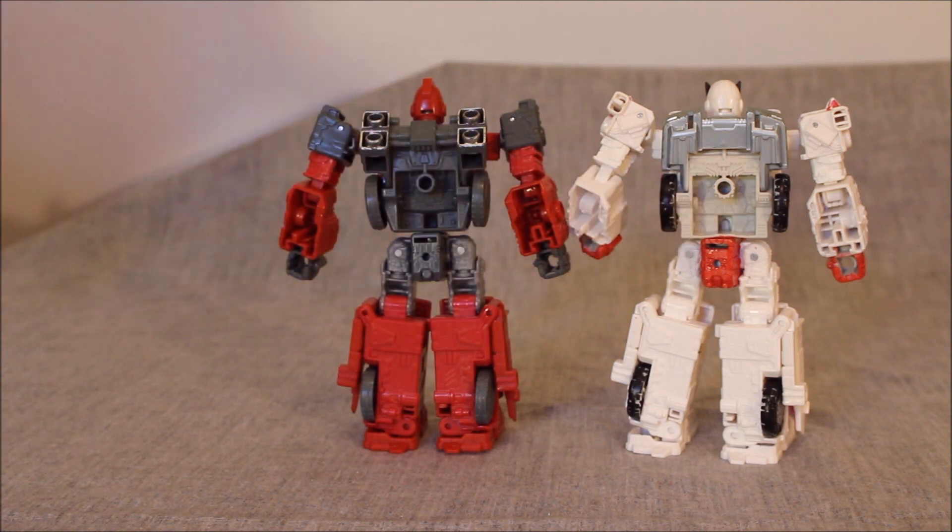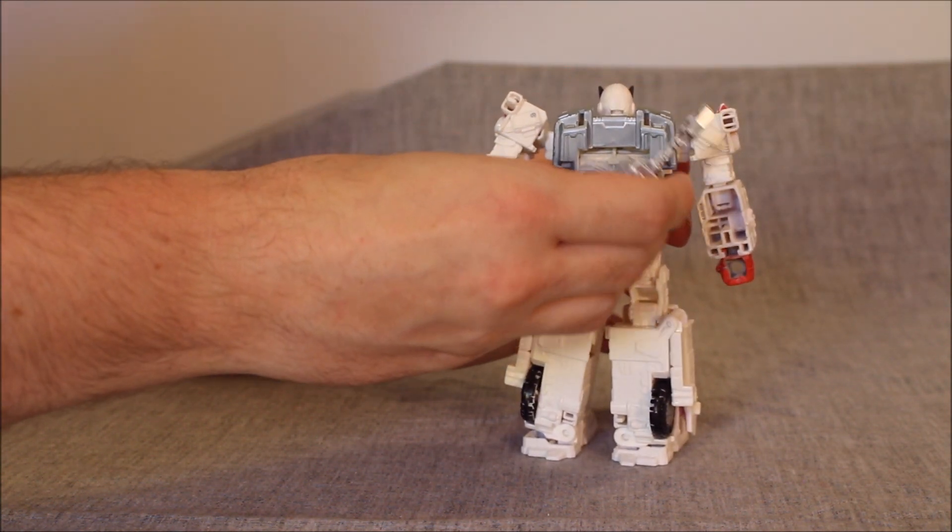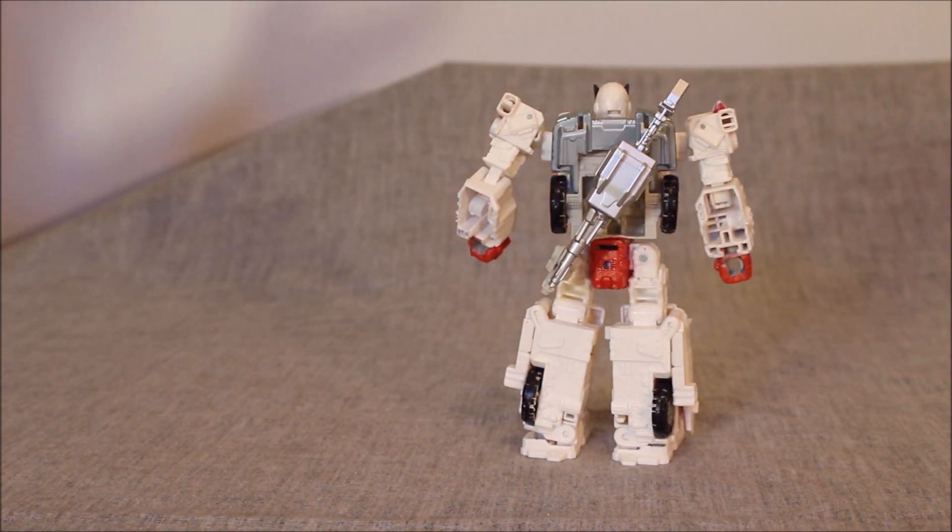With Ratchet back here, I'll note that you can take his combined accessories and just put them on his back, no problem. He has around ten or eleven 5mm ports on him, so you can put the accessory on his shoulder, his arm, or in his hand — there's a lot of flexibility. I think it looks really good.